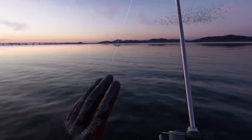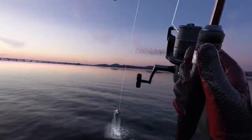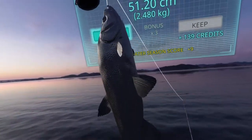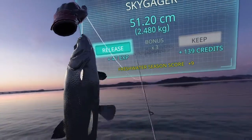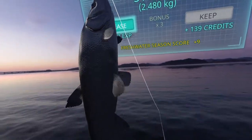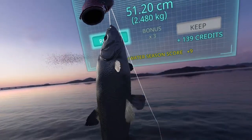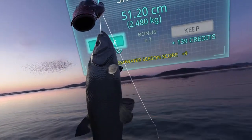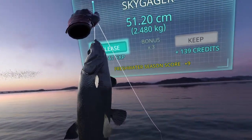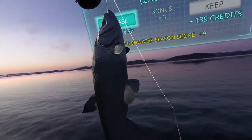Keep it going nice and steady — see orange or red, just let off and let the fish do its thing; green, pull her in. Expert mode gives you more credits if you choose to keep them, or more experience for the same fish caught compared to easy mode. It's not really any more difficult than easy mode, so I highly encourage you to turn on expert and give it a go. There's also a setting where you can turn off the color on the line — kind of an expert-plus mode — which would help with immersion if you're into that.